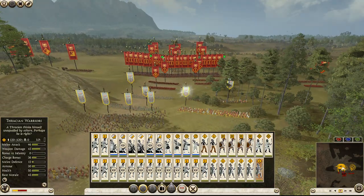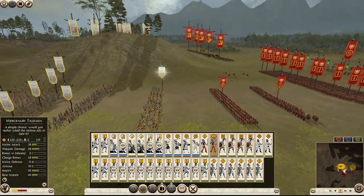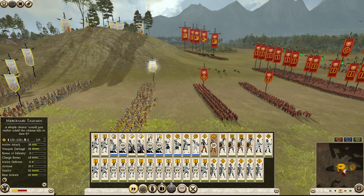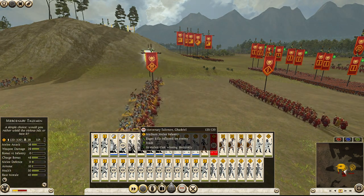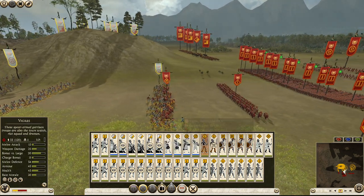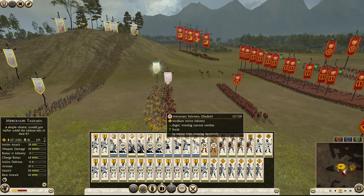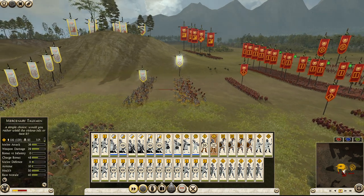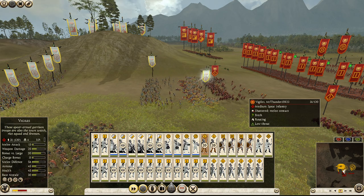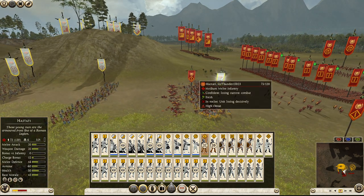We're going to start with the Falksmen, which are your low-tier Thracian warriors. They are meant to be cycled — we're going to charge them into the Vigilay. You're going to notice they get a lot of kills on their charge. They are cycle units. That's how you make a Vigilay disappear. You also want to cycle-charge them, and now we know we can kill a Vigilay with a Falksman. Going into the Histati — again, make him disappear. That is an insane charge.